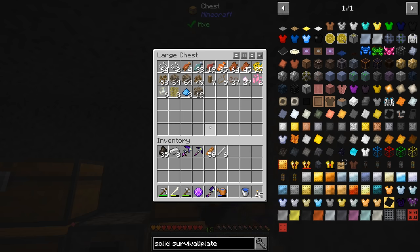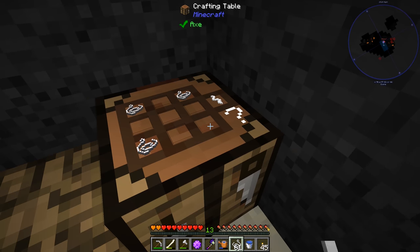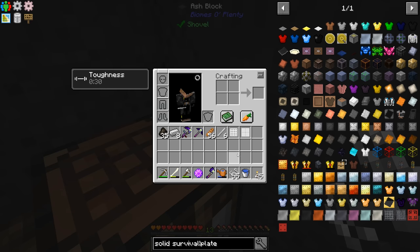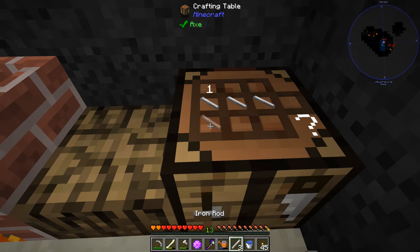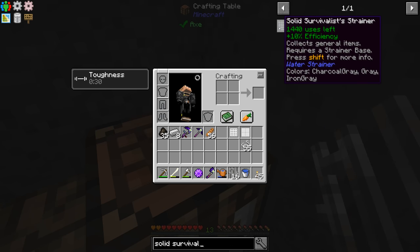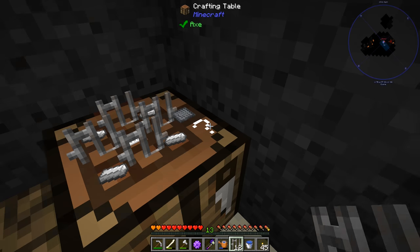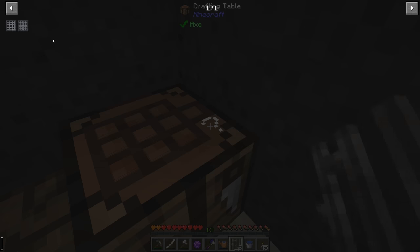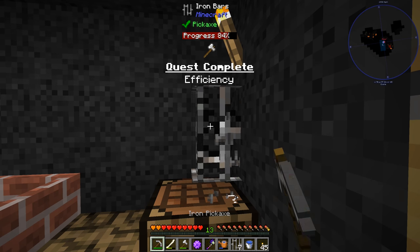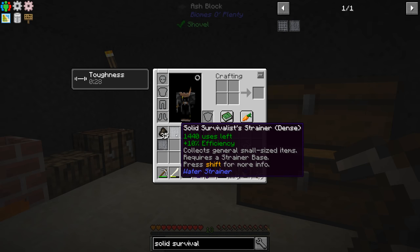So we still needed to make ourselves these strainers. So let's do that. I think it's like this — there's one of them, and then we need one of those. So that should be both of them. The iron bars we're going to have to make — so we got 16 of those. Now it wants us to do the solid survivalist strainer. We need to click this and this to use the plus. So there's that one and the other one as well. Quest complete — efficiency! So now we have the solid survivalist strainer and the solid strainer.